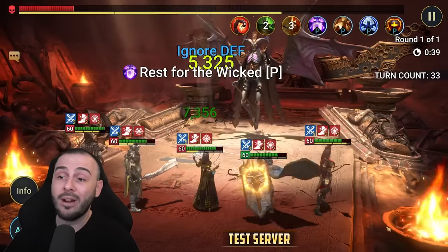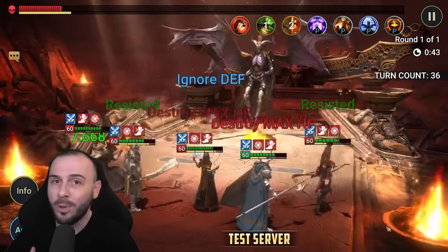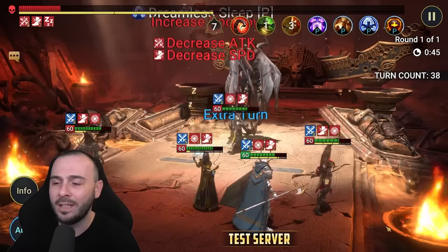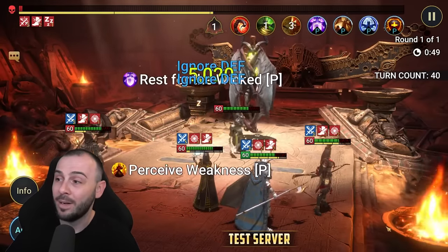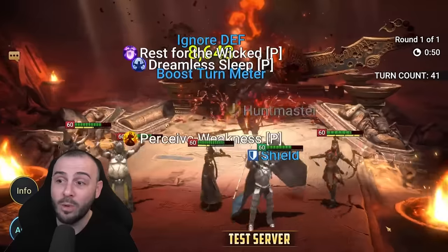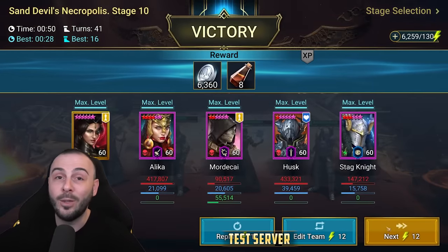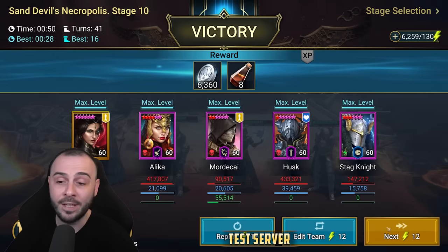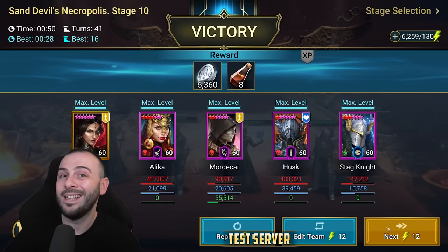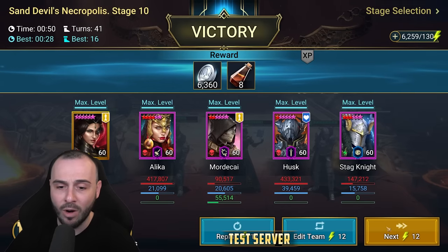I will try her on a higher stage as well to see how she works with the big boy champions like Newt, Akrizia and the rest. For that I will change her build to a toxic set. But right here she's actually working pretty good, and having that shield set we're basically going to keep the team alive on the first impact when the boss uses the A3, for all of these stages while progressing through the Sand Devil's Necropolis.